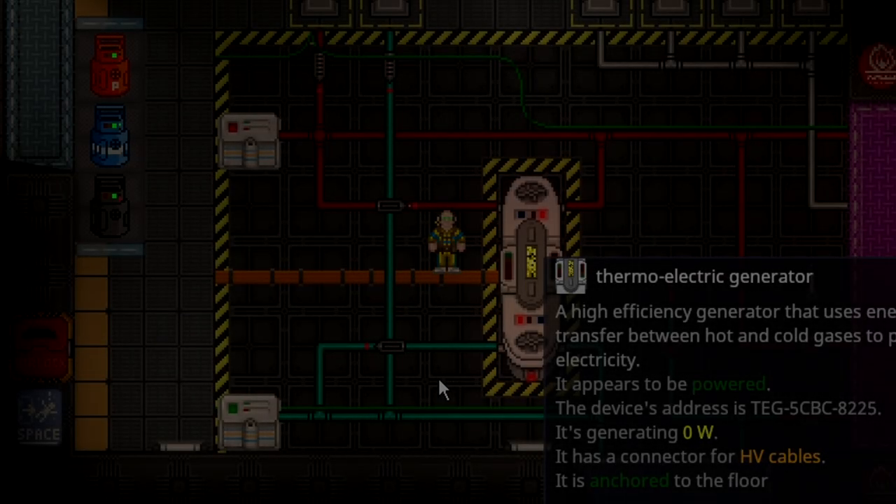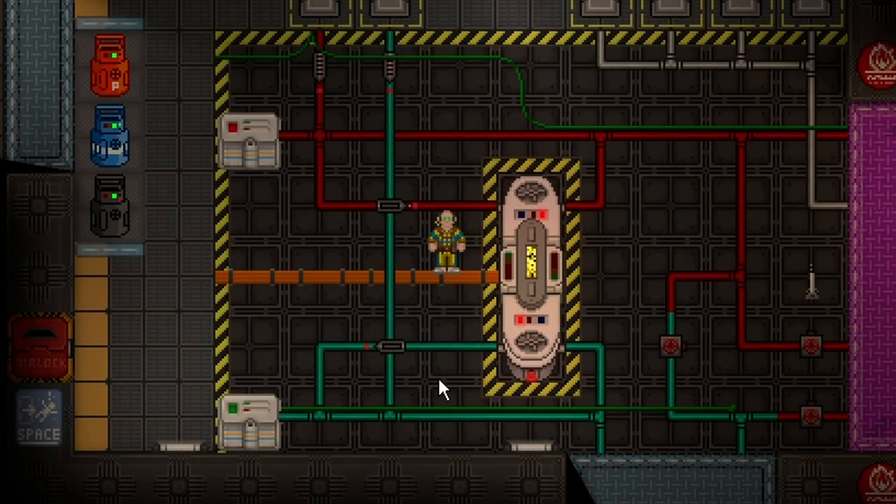The TEG, otherwise known as the Thermoelectric Generator, is the newest generator in Space Station 14. I haven't gotten around to figuring it out and covering it, so I asked my friend Chief Engineer — the name's fully fitting here — to help me figure it out. They figured it out, and I'm basically going to copy their setup, but I will do a verbal explanation of it — give them all the credit, I'm just putting it in video form. This is Pack Station, which has arguably the hardest TEG setup to follow.